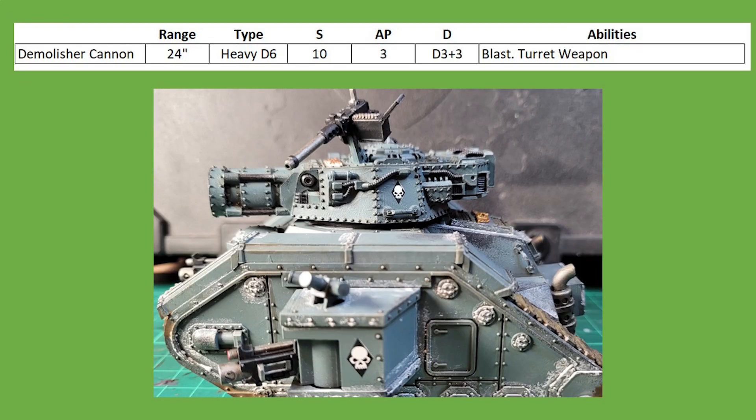The next potential consideration is the Demolisher Battle Cannon. A former staple from the old codex, I'd say these have been kind of nerfed in this sense — there is now no way to reroll the number of shots from the Heavy D6. This leaves the Dice Gods wildly open to giving you some terrible rolls. The average on a D6 is 3, but we've all rolled plenty of 1s and 2s in our time. Strength 10, AP-3, and improved D3+3 damage is outstanding, but the 24-inch range and variable number of shots is risky.